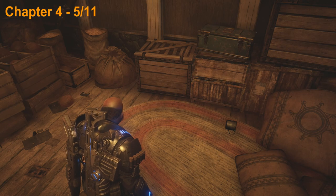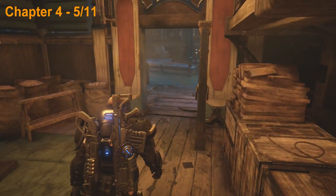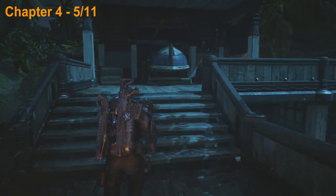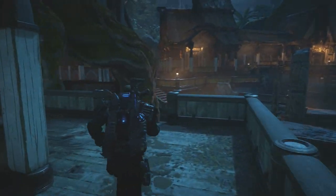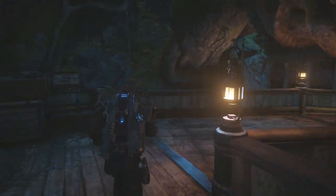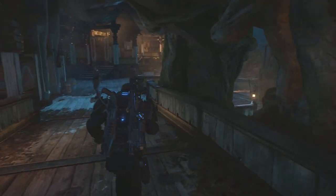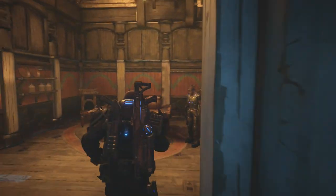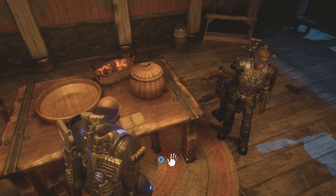After picking up that upgrade we can get the next collectible by heading out of this building. Take a left, head up the stairs, turn right, then take a left and follow along this path, then take a right and head into this house here on the left side. The next collectible is going to be in here on the table so go ahead and pick that up.